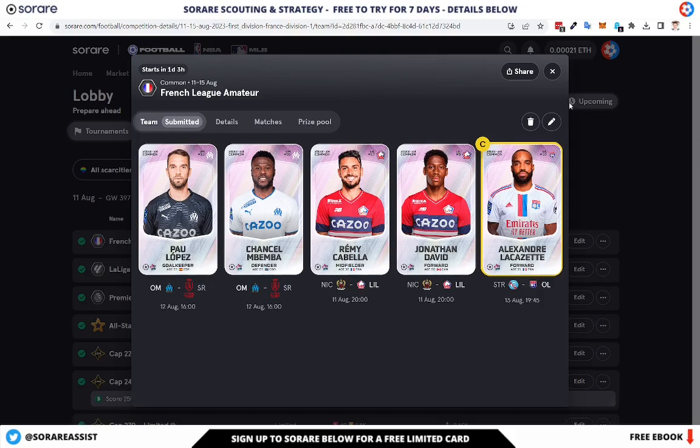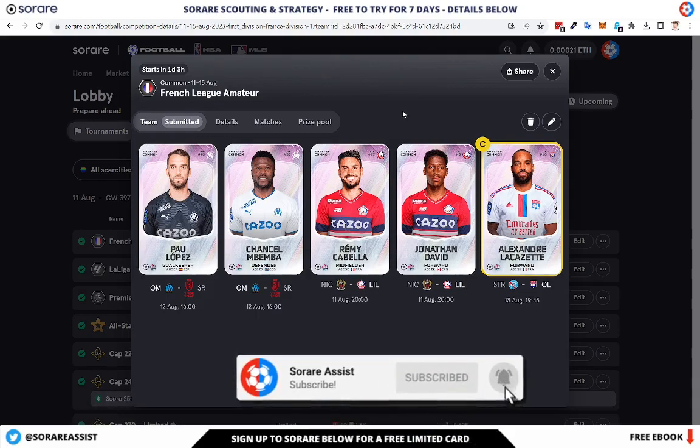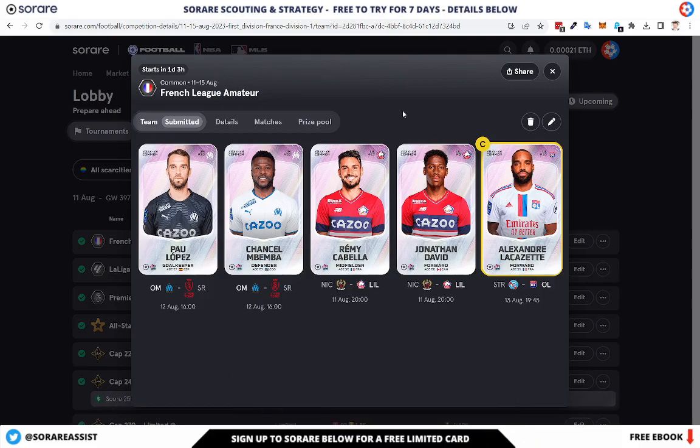There's my Ligue 1 team. I'll check the team news nearer to the deadline as well. I've got a stack for Lille with Cabella and Jonathan David, plus Lacazette making up the extra slot, and a nice cheap defensive stack for Marseille. If you want to draft your own teams like I have done, including your Premier League team for free and enter free-to-play tournaments to win rewards, click the link in the description. Thanks for watching - smash the like button, subscribe to the channel, follow me on Facebook and Twitter, and I'll catch you on the next video.